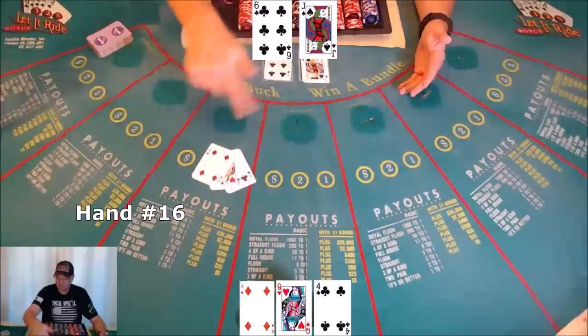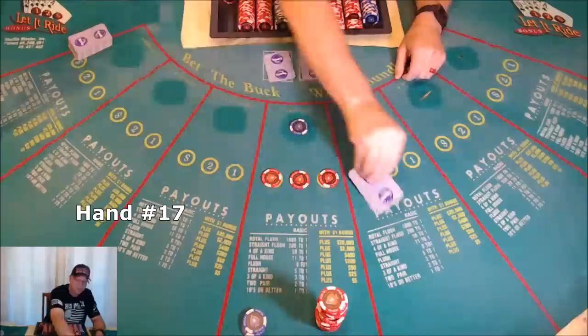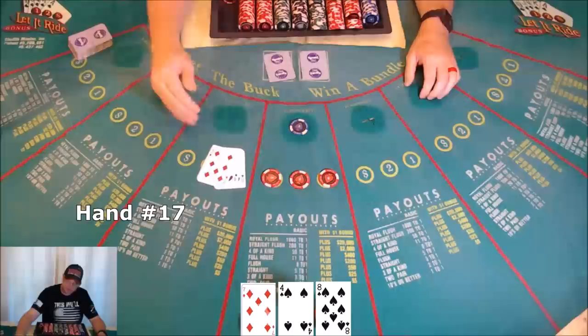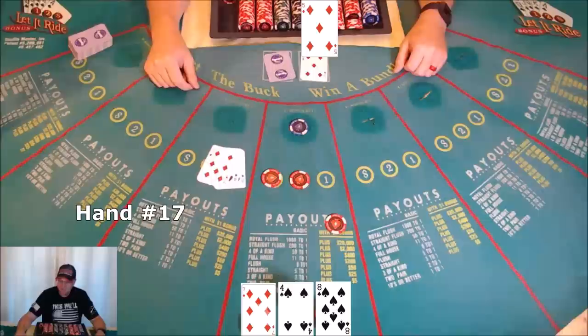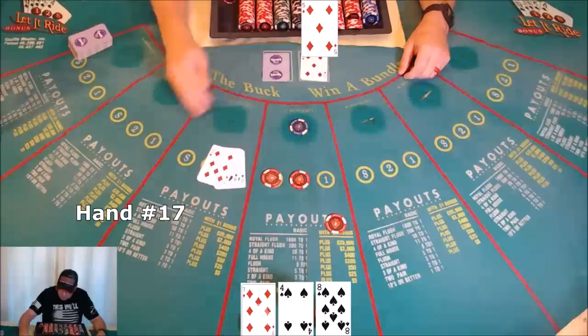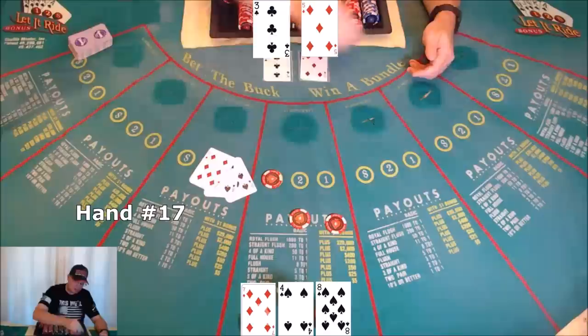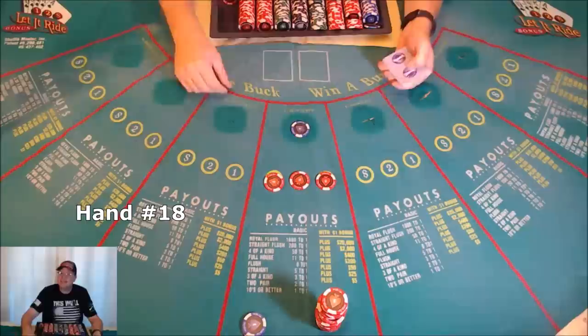Every now and again you play aggressively like that, especially when you're up — it's fun if you start getting those multiplied payouts. Hand seventeen: eight, four, seven — nothing. Scrape, get the bet back. A five revealed — I'd need a six to get a straight, and there are four sixes in the deck but that's not enough for me to wager five dollars on. Scrape, get the second bet back, tuck the cards. Three comes up — needed the six. Bonus bet loses, regular bet loses.